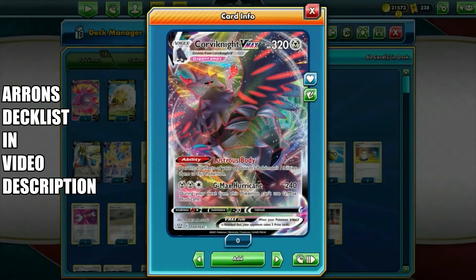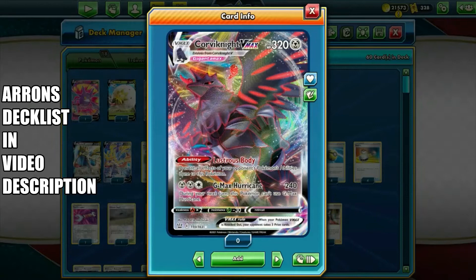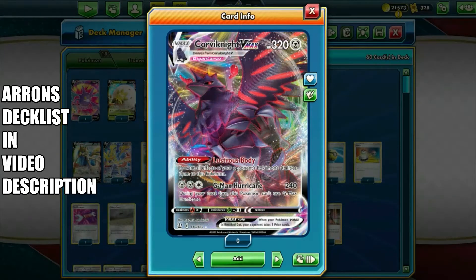Hello everyone, this is Zenin and you are watching Zenin TCG. Welcome once again to the Upper Hand tournament results, this time for March 27th. We once again have a winner in Corviknight VMAX.